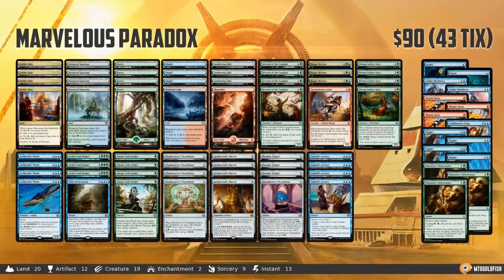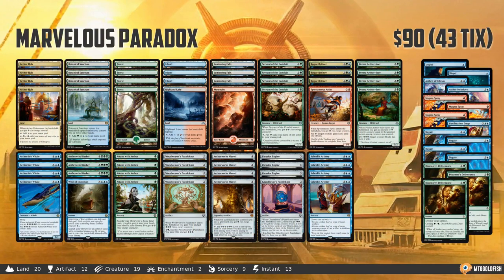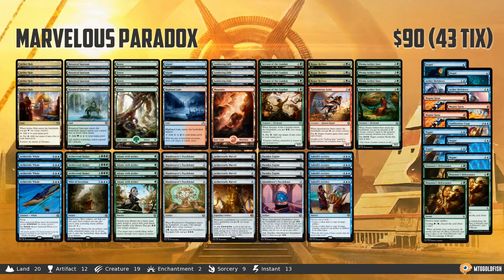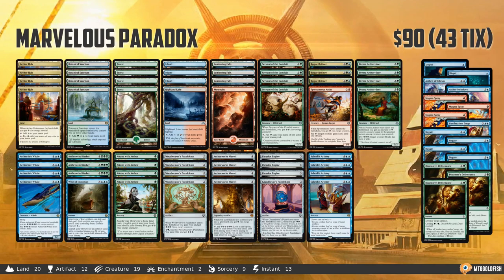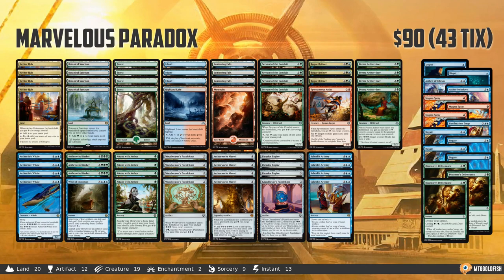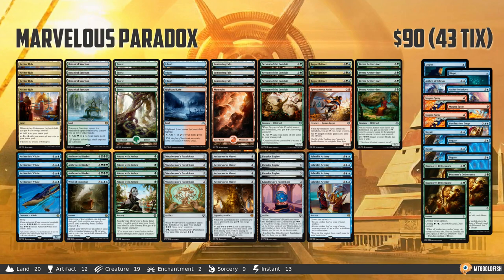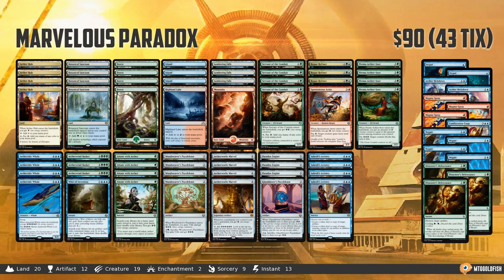Marvelous Paradox — no changes here. Basically, Energy is a super parasitic mechanic, and in a combo deck like this there are no real flex slots. Every single card, except for the Paradox Engine and the War of Invention, is making Energy, so we can't really replace Energy cards — even kinda okay but not great Energy cards — with non-Energy cards, because the entire idea of the deck is just to make as much Energy as possible so we can keep flipping our Aetherworks Marvel, keep playing more stuff, and eventually win the game. There's just nothing for it from Amonkhet.